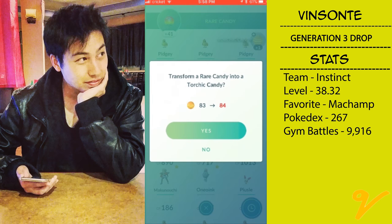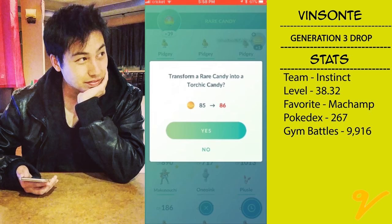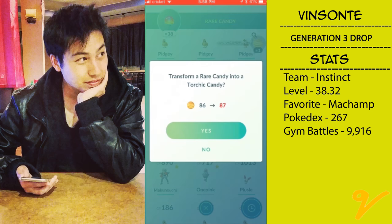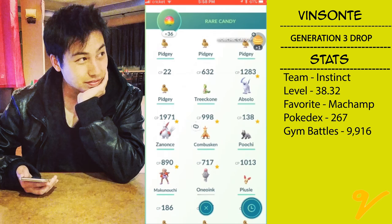So I have a Combusken and I want to evolve this into Blaziken. Forget Slaking — it's not fighting type.